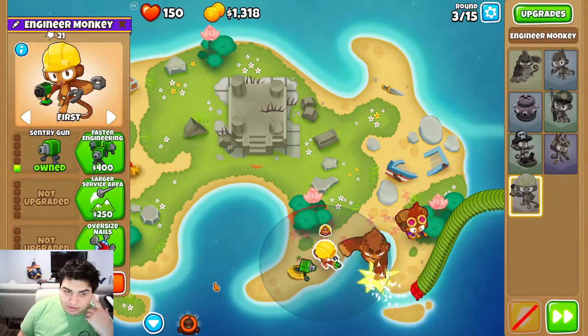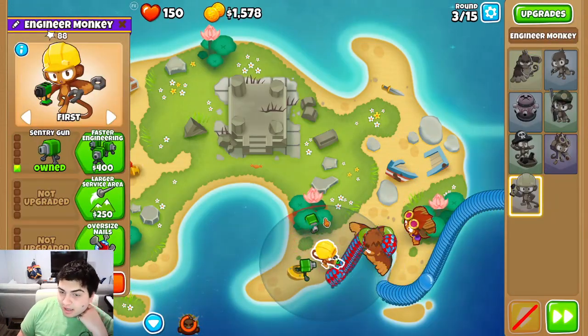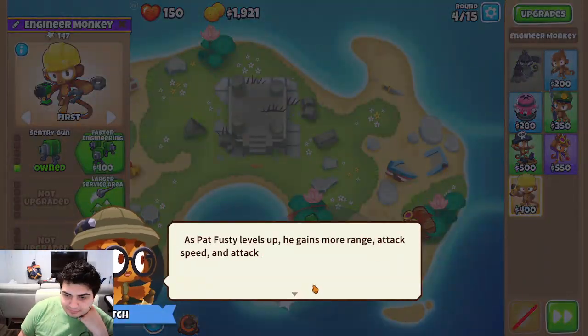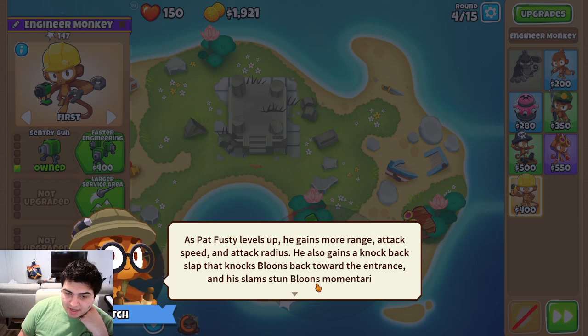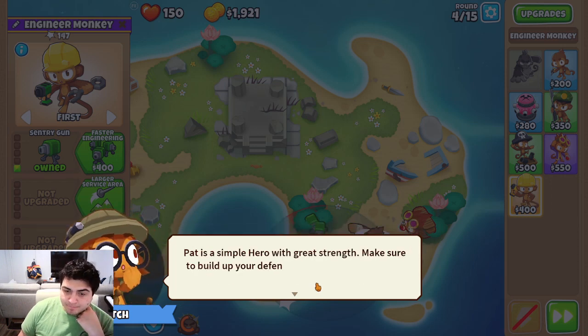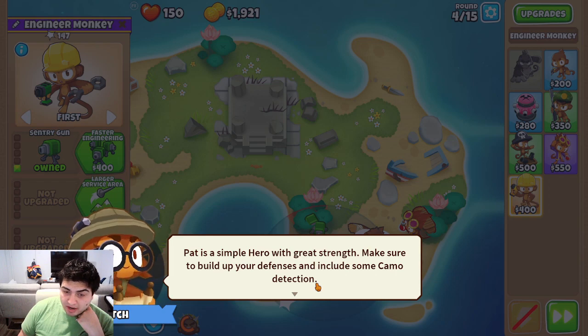We will use Rallying Roar here. He gains more range, attack speed, and attack radius. He also gains the knockback. Simple hero with great strength.